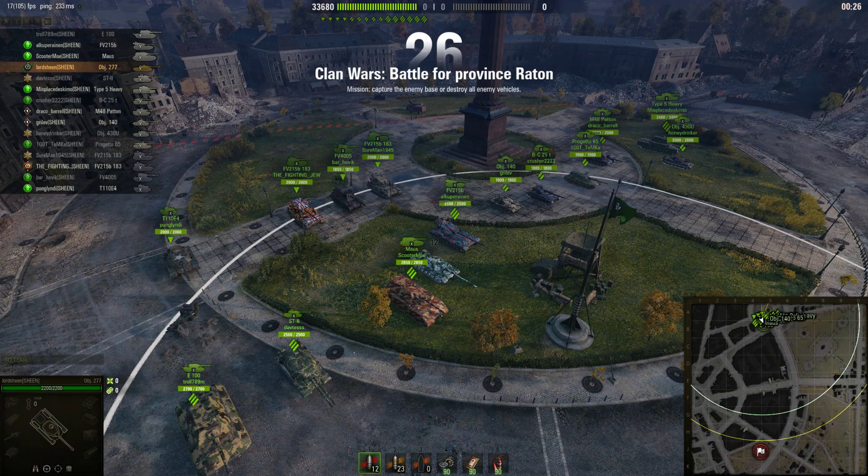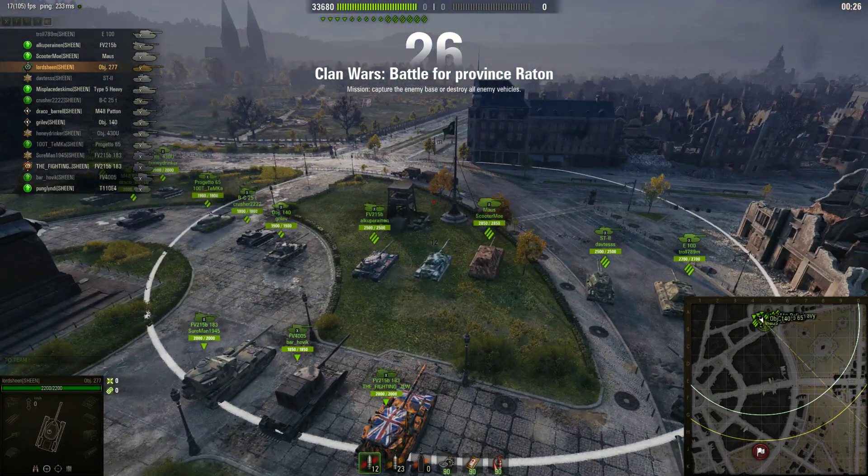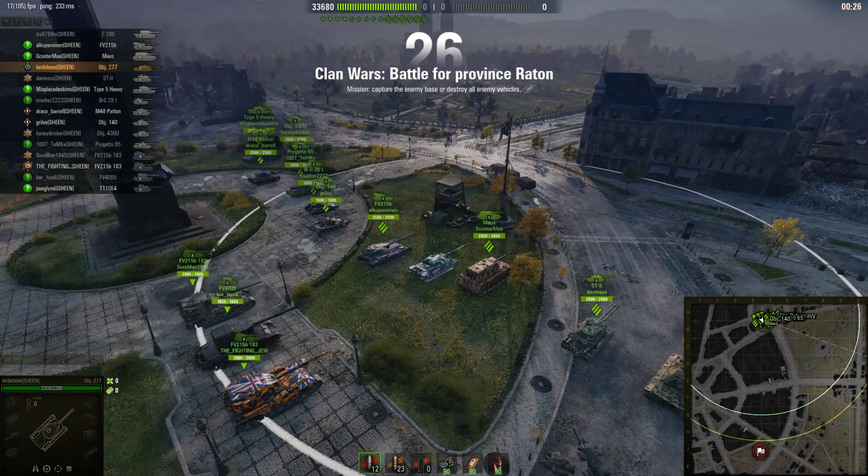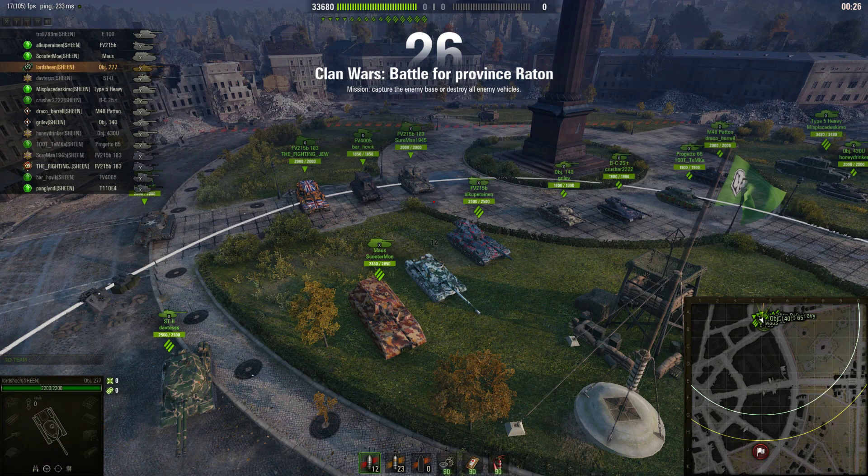Interesting — Misplaced Eskimo in a Type 5 Heavy. He clearly has the major HP boost; look at that health: 3480. That's insane! Let's speed through the rest: Bat Chat, M48 Draco Barrel — look at the firepower in this matchup, but also the flexibility in their medium choice. All different mediums, all different heavy tanks, and 383mm tanks with an E4. Incredible firepower with great flexibility — it's a super heavy, hard-hitting comp for city with great flexibility. Very interesting comp.